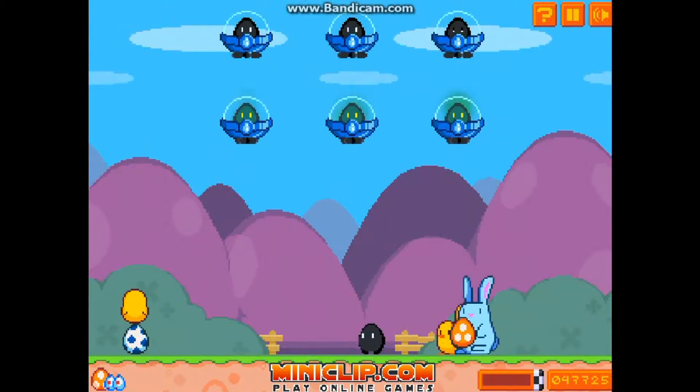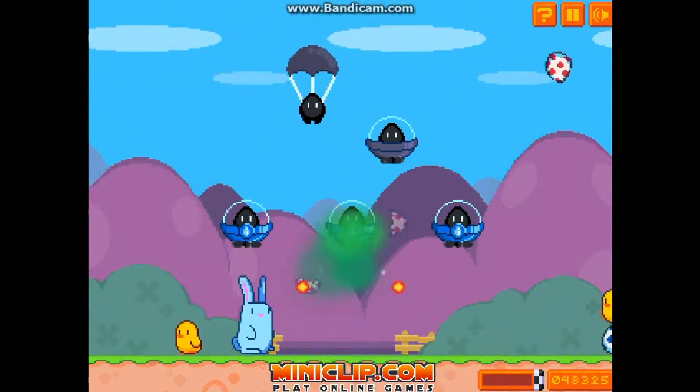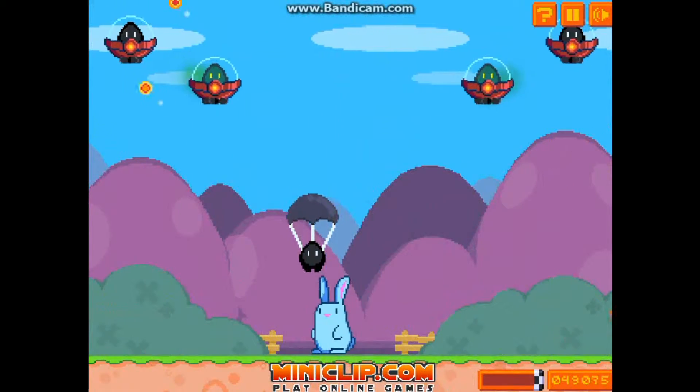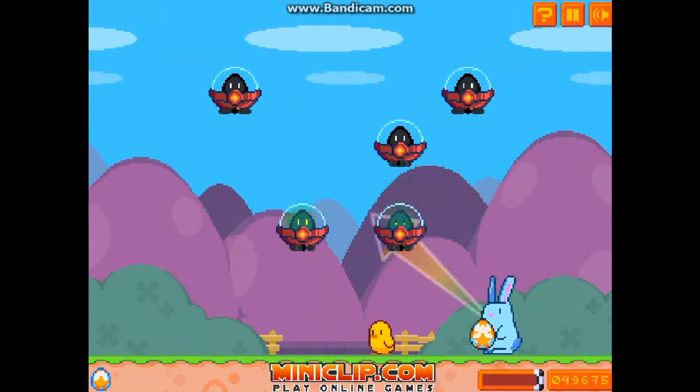I will only have one attempt at this gameplay, so might as well make it as interesting as possible. We are down to one lifeline remaining, trying to kill this enemy before he hits the chick. And now the chick should escape as well. They are landing, and hopefully I get another lifeline.